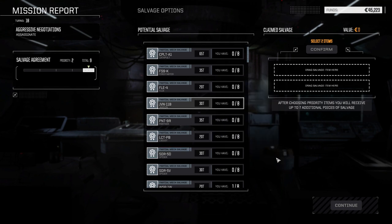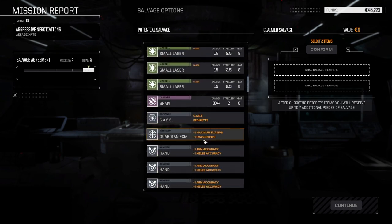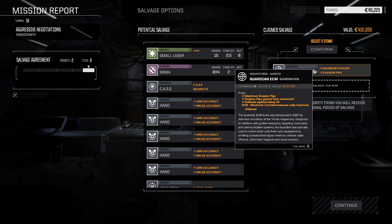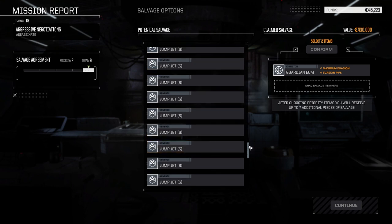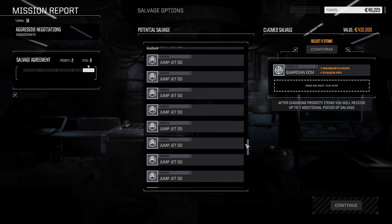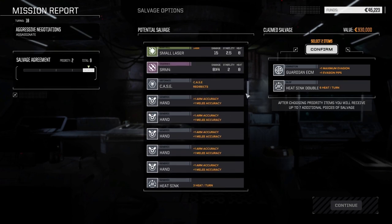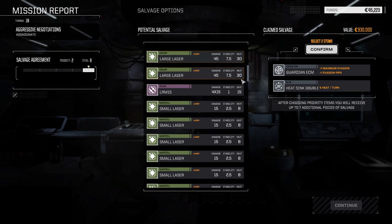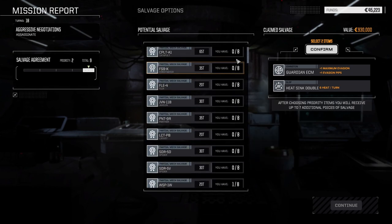The Jagermech took a little bit of damage and the Flea had its arm penetrated by a large laser, so that wasn't great. I was hoping for some Guardian ECM — wait, we don't have any, so we're definitely taking this. Double heat sinks — maybe we can take one of those too. Not much else that's major, so maybe the double heat sink. I think the gear is better. We don't have a medium laser which we'd like, but there isn't any here unfortunately. I think we made out pretty good — let's take these two.